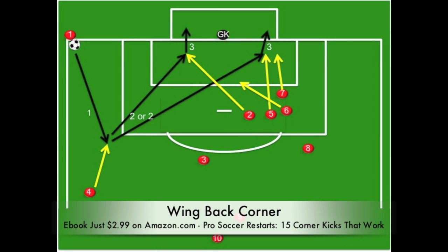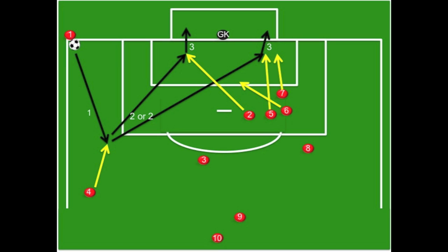This second corner kick is very similar to the first. The difference is the outside back, number four, will come from a deep position late and fast to check towards the ball at the top of the box on the side. Chances are that if he comes from a deep position, he's going to be unmarked. When I was in Costa Rica, I saw the national team pull this off very successfully against Canada. The variation allows service from that number four from on top of the box and wide — a different angle of service that forces the defense to react to an unfamiliar situation. Runners will time their run from when the number four receives the ball. If nobody picks up the wingback, he can penetrate the box and have a shot himself.